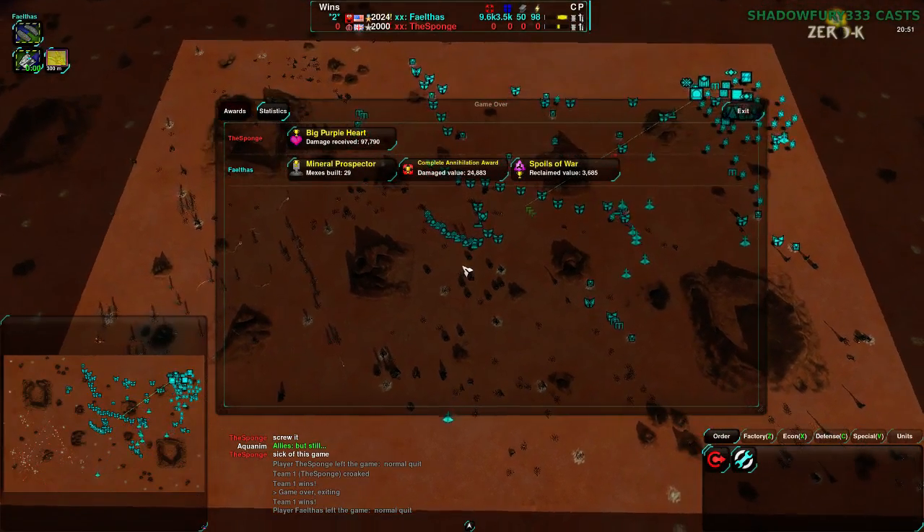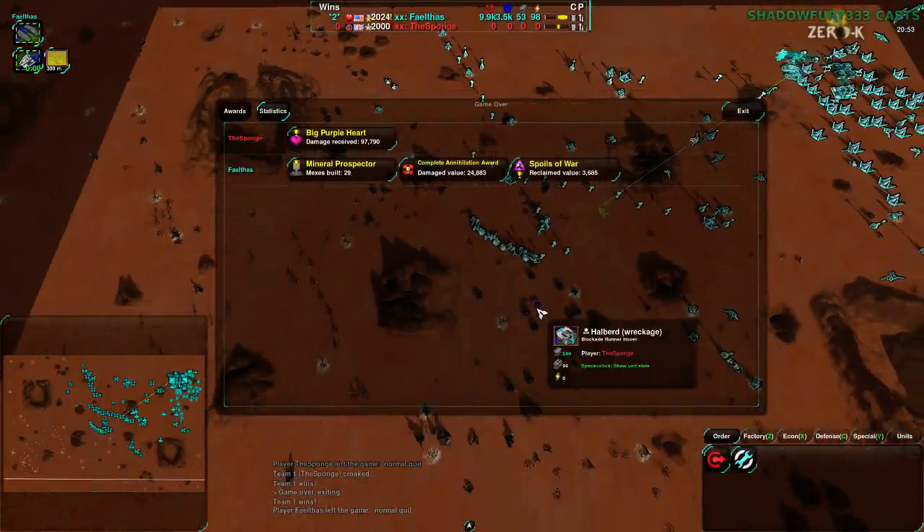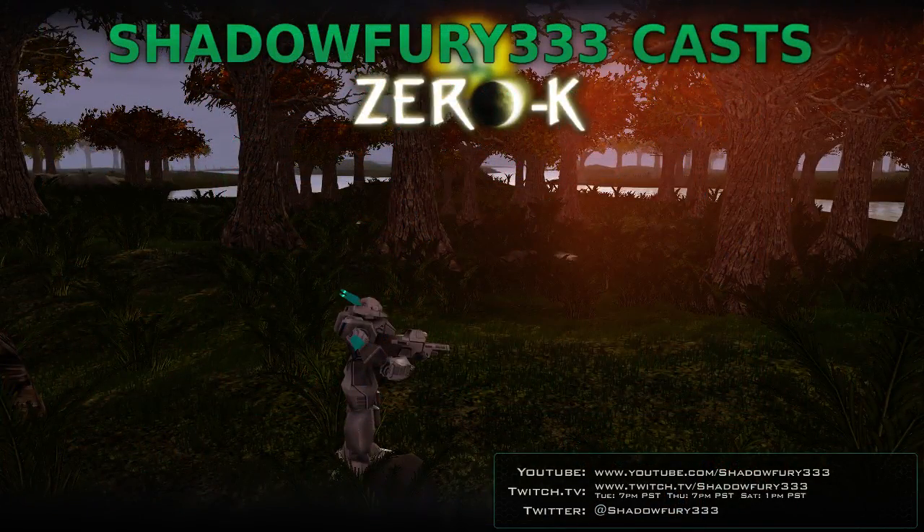That was an intense game - very even except for that end swing. Sponge almost had it, but those defenses really put weight. Sponge was feeling very underconfident because of those defenses - there was no easy way to break them. You're staring down a wall of defenders and there is a way to break through, but you keep feeling like counterattacks will come in or there's an even larger wall behind it. Just trying to deal with that becomes very intimidating.